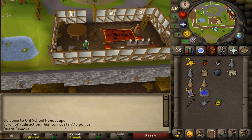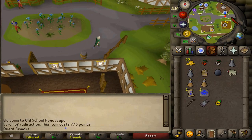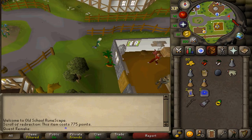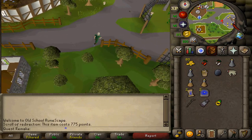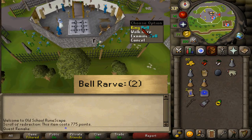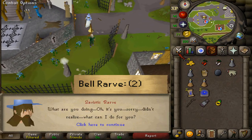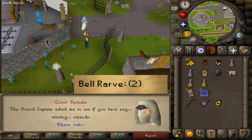Next, run east and head to the entrance of the Magic Guild — the original eastern entrance. In front of the door you will find a bell. Ring the bell, then select option two if you have started the quest Zogre Flesh Eaters. If not, just skip through the dialogue or read it.